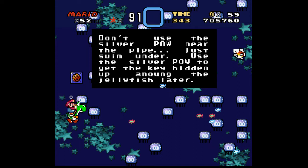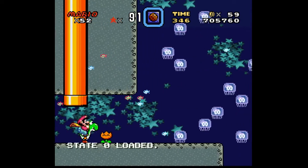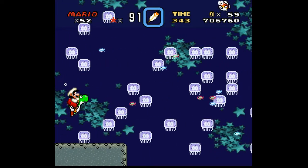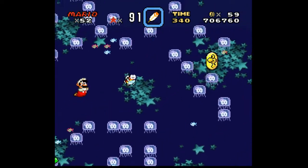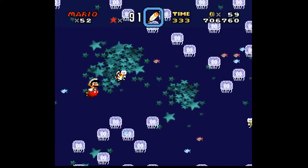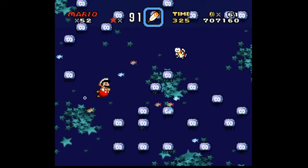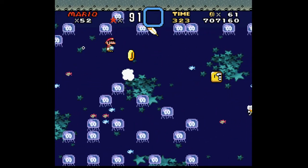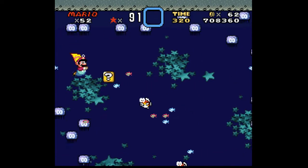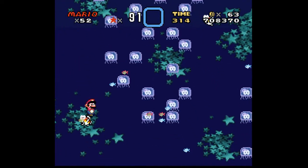Use the silver P to get the key hidden up among the jellyfish later. So we've got some tips here. Yoshi might be a bit of a problem in this level, honestly. First of all, we want to get through this level normally, because once we get the secret exit, we can't go back for the normal exit.